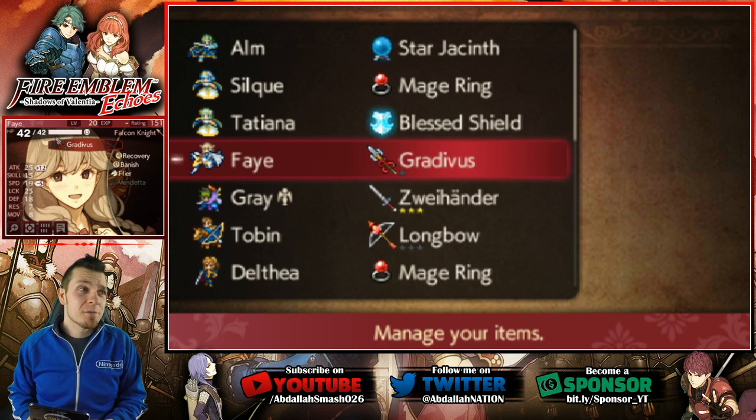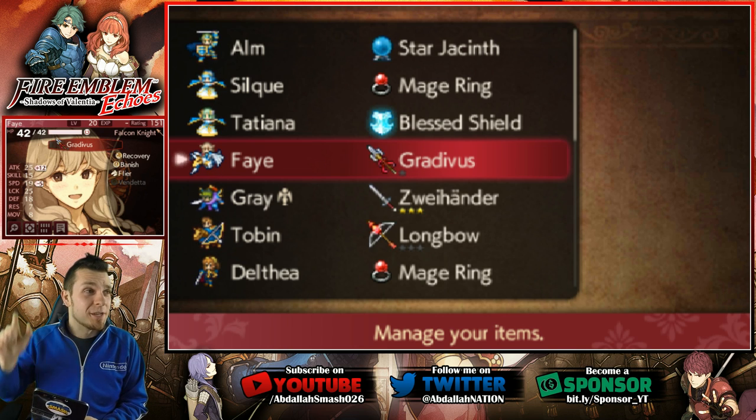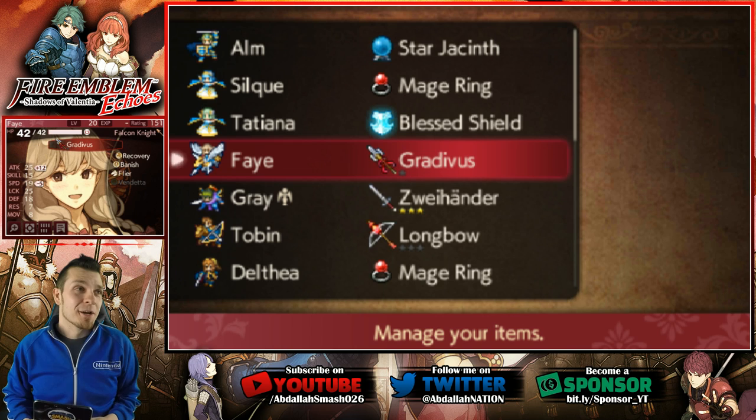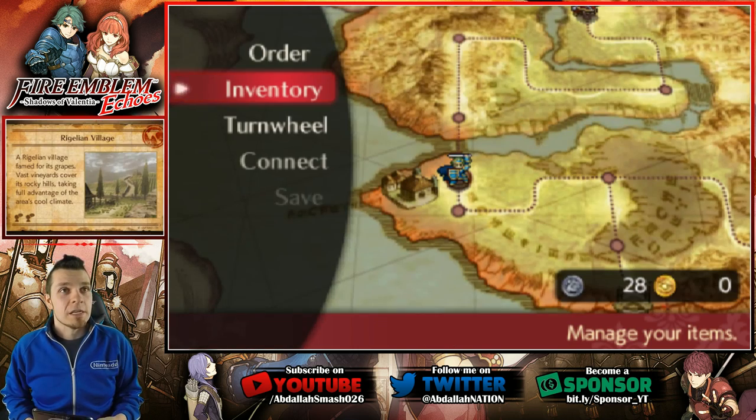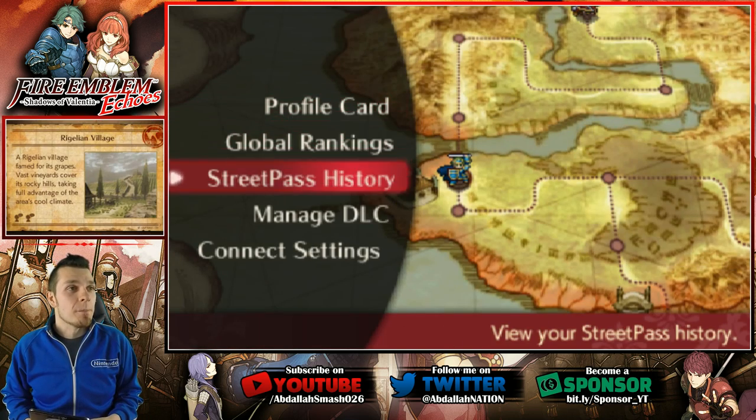And that's great, especially for a character like Faye where some of her stats are still in the single digits. So anyway, I'm excited to find out what kind of class we're going to get with the help of the Altar of the Skylord. Let's just jump on in.